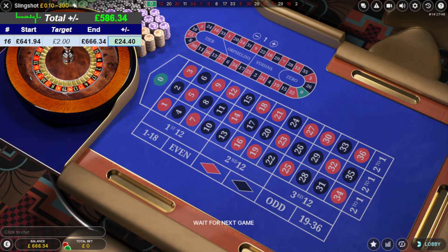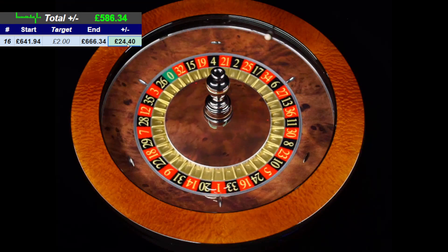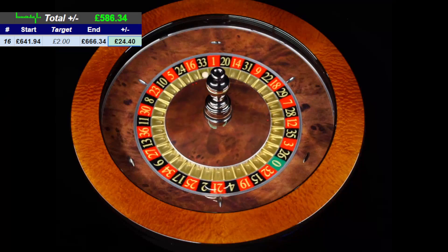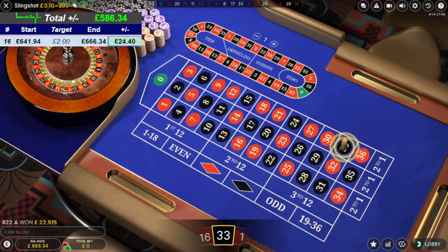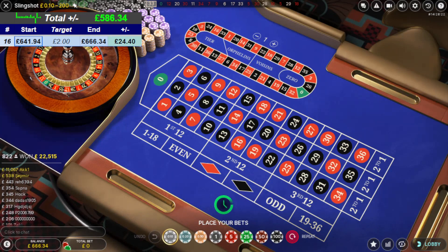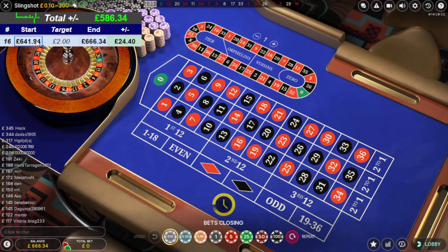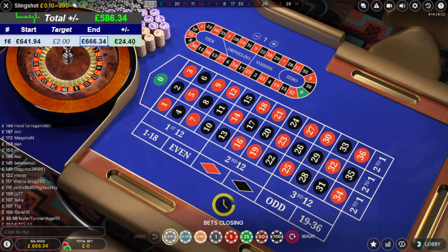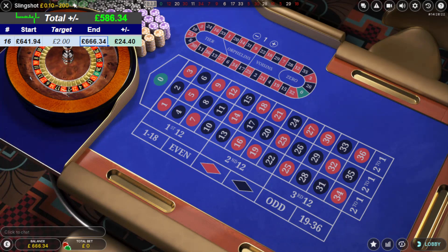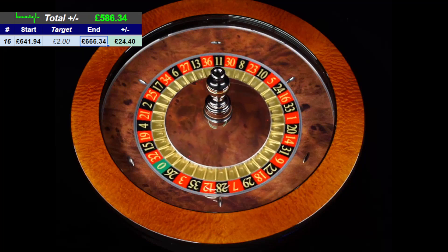£666.34 — thank you very much, job done. So I'm going to update that — £24.40 profit, absolutely buzzing. The increments of the bets, I'm not too sure what they are, but I'll tell you what numbers I covered were, and the increments I started to do before it went. Session 16: £641.94 start, £666.34 finish, £24.40 increase. Happy days! Thanks again for your time, I hope you enjoyed the content — don't forget to give it a thumbs up and subscribe if you like it. See you soon.